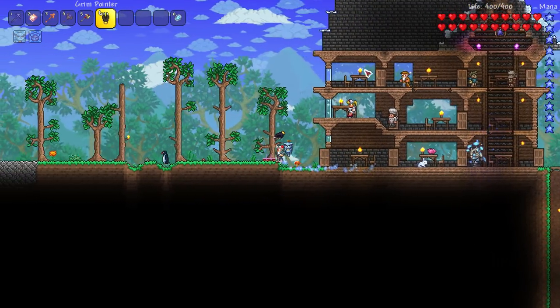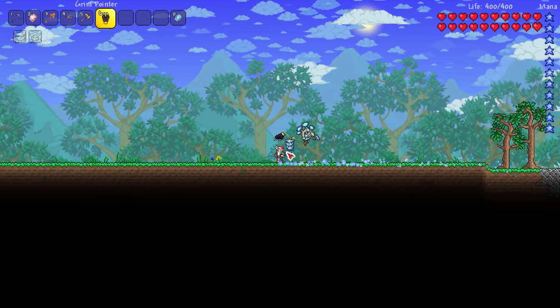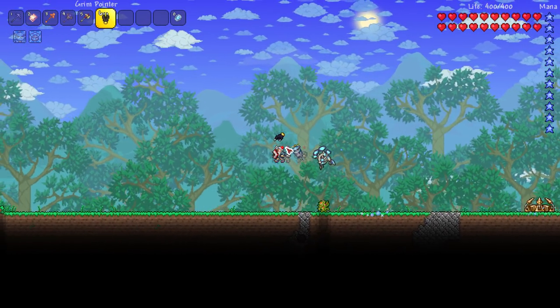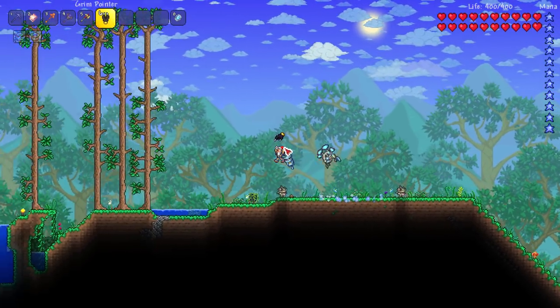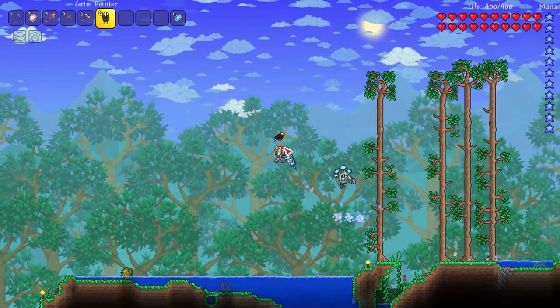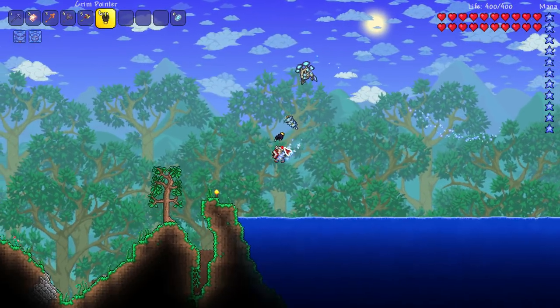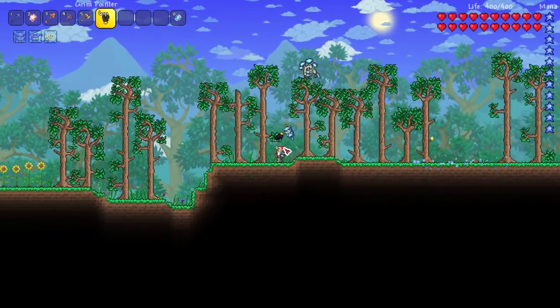We were finding the zombie in the last episode so that we could buy the Grim Pointer. The Grim Pointer is going to allow us to find the little room that allows us to summon in Viscount. Viscount is the next boss on Boss Checklist and it's a really cool vampire bat in the Thorium mod. It's a boss that I really like, but I'm actually going to be mixing today's episode up quite a bit.